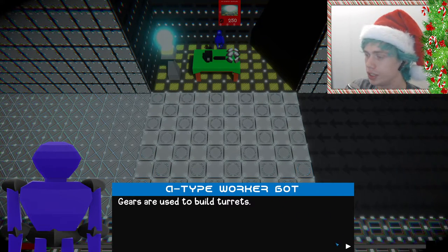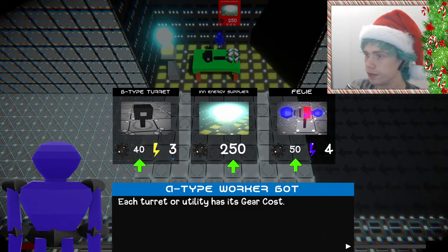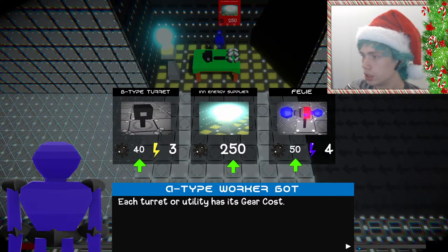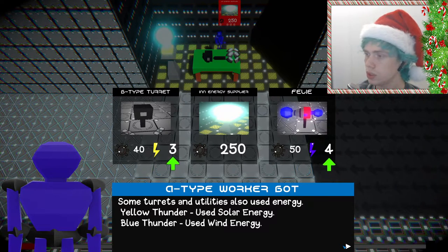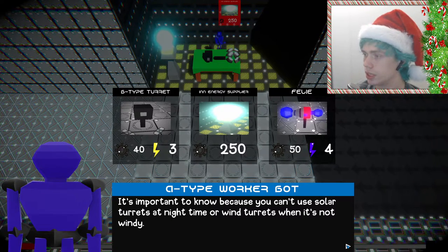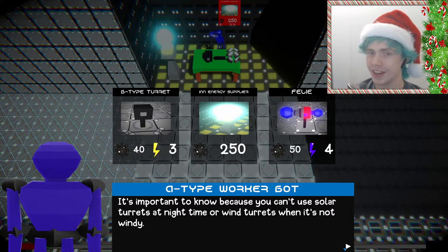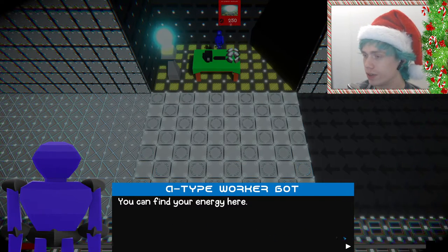So many utilities. We have 20 gears used to build turrets. Gears can be obtained and stuff. We have different turrets that cost different amounts and use electricity, and each turret has gear costs. Some turrets and utilities also use energy — solar or wind. What is the difference? It's important to know because it's electrical energy, not solar energy or wind energy.